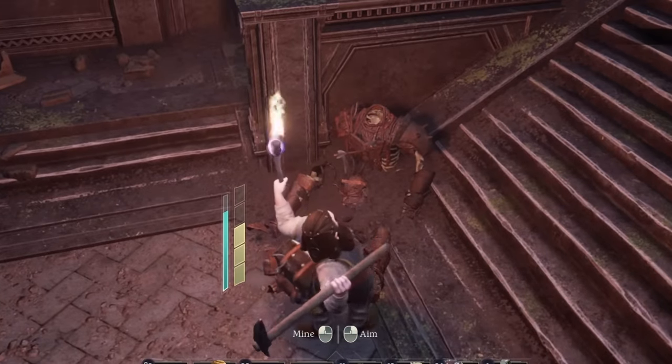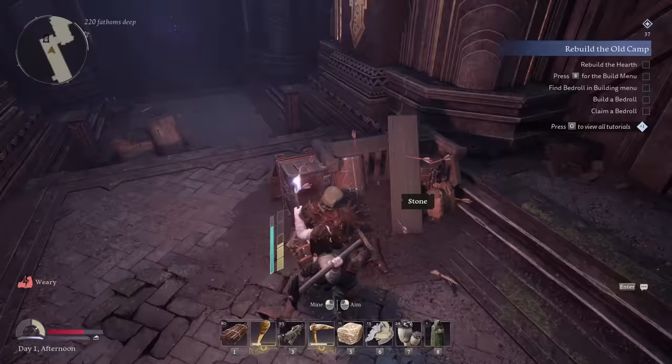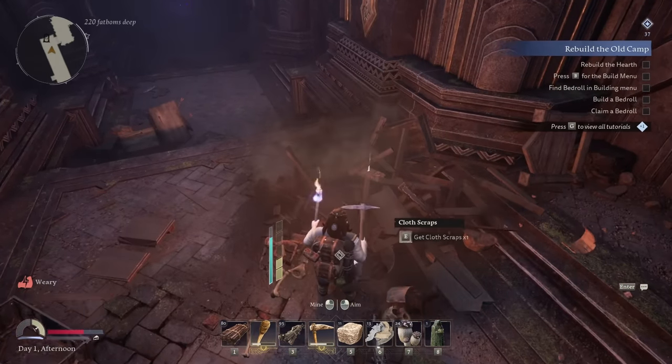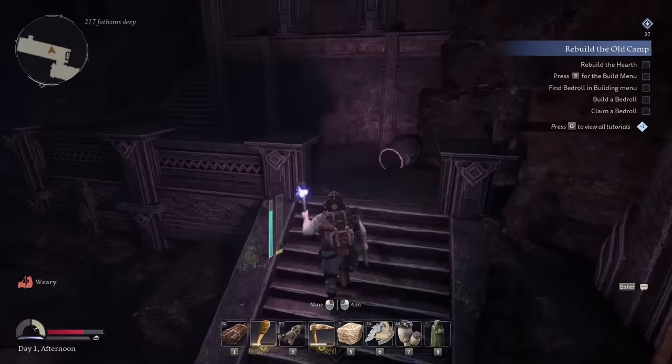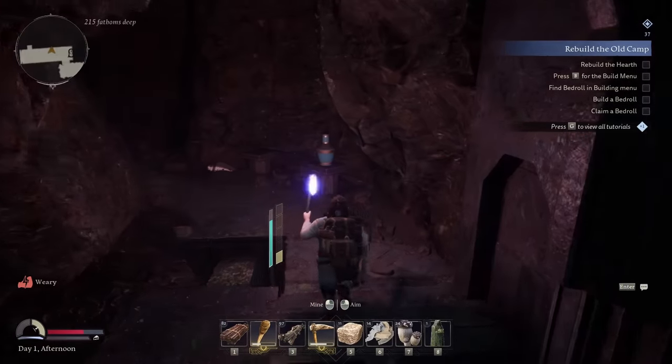I think the only way to do that is by mining up a bunch of dead orc bodies. So give me those metal fragments and stone. We can take this out too. Beautiful. More metal fragments. Blow that whole thing up and get the wood scraps. I really just want to explore everywhere, because this was a childhood dream of mine to explore the mines of Moria.